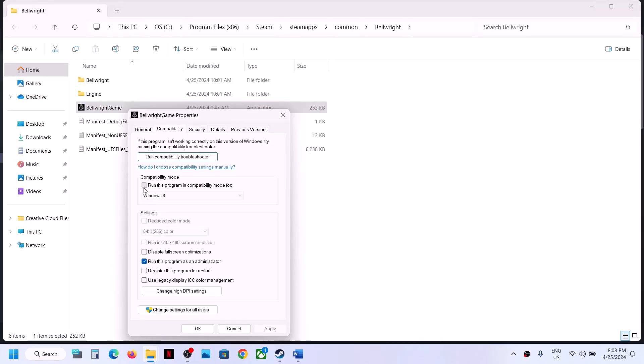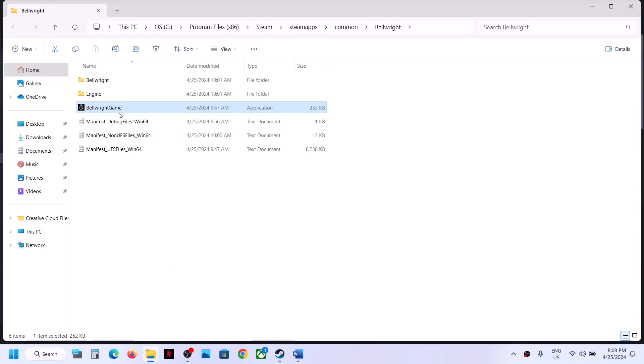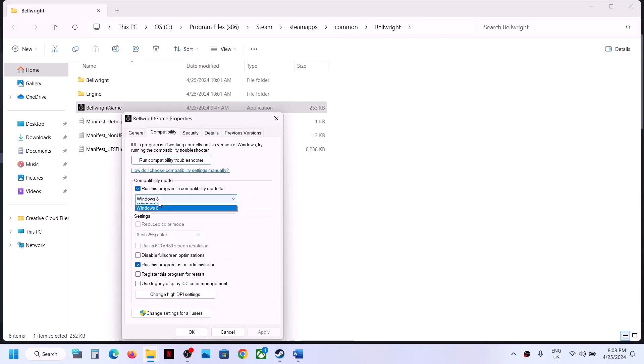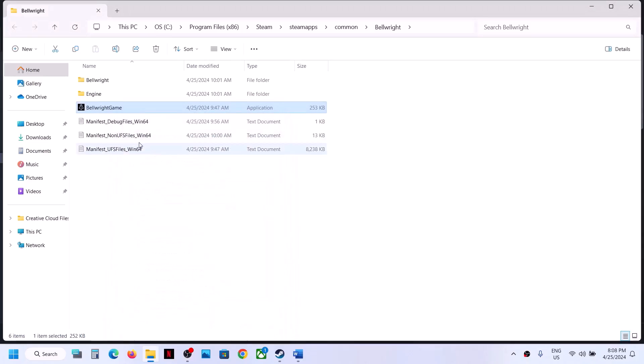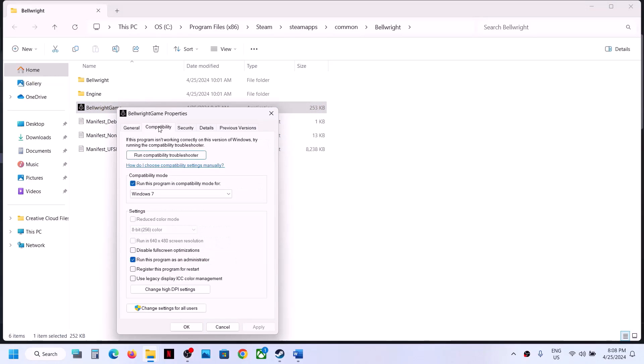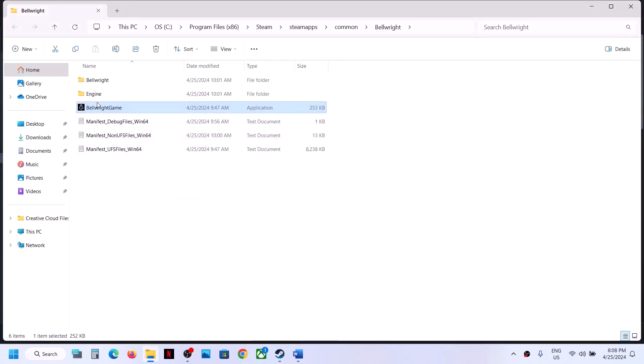If still not working, go to Properties and this time put a check for Windows 8 compatibility, hit Apply, click OK, and launch the game. If not working, go to Properties again, select Windows 7, hit Apply, click OK, and launch the game. If that does not work, put a check on 'Disable fullscreen optimization,' hit Apply, click OK, and launch the game. If still not working, open the Bellright folder.